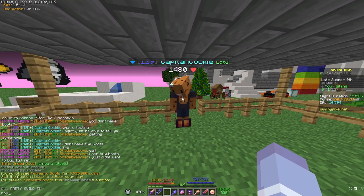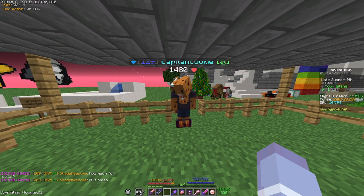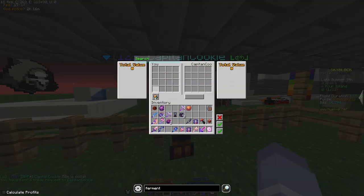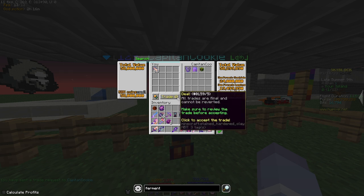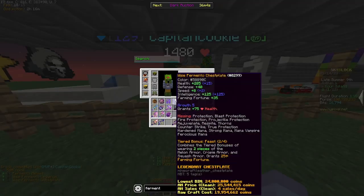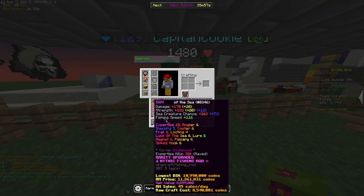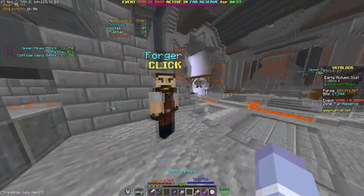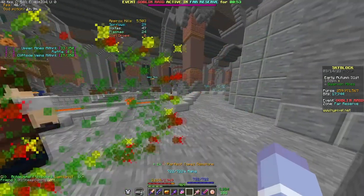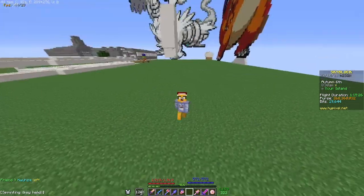I'm about to get Fermento armor from this guy and then I should be able to get the achievement for that. Shoutout to Captain Cookie — I only posted one message and he was the first person to visit me. Some more achievement points! Next I can come over to the forger and claim the perfect topaz gemstone to get the Lapidaris achievement. Boom — more achievement points! Done with achievements for now.